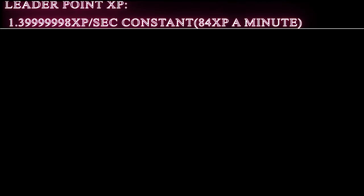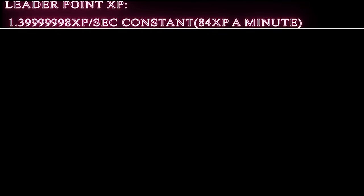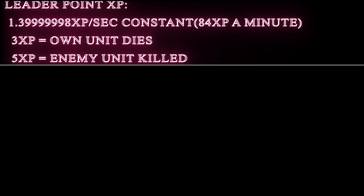The goal of showing you these figures is not to have you memorize all the exact values, but to give you a general idea while you're playing of what actions are more rewarding versus less, so you can get faster leader powers. You actually generate about 1.4 XP per second in-game all the time, no matter what you're doing - about 84 XP per minute. This list will be in order of least to greatest. You get 3 XP every time one of your own units dies - every unit is worth 3 XP regardless of size. You get 5 XP for killing an enemy unit.